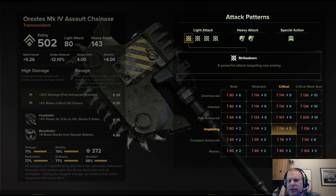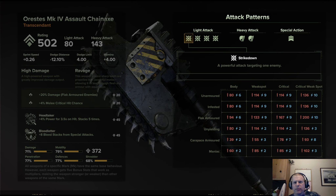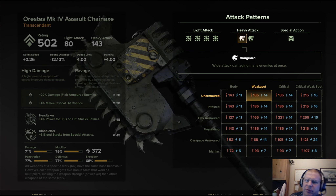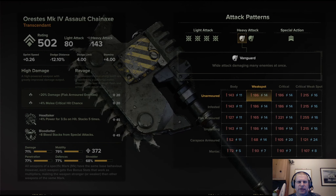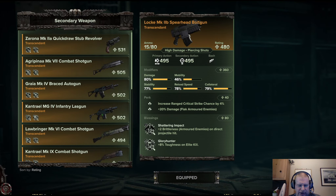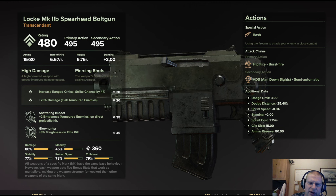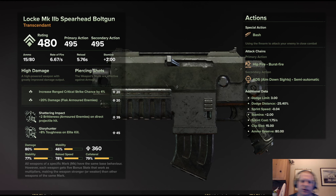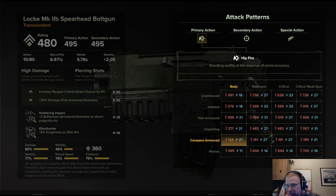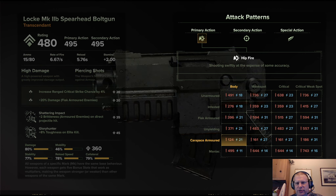The damage on the Chain Axe isn't that high on light attacks, but it's more than enough for weak opponents. On heavy attacks it gets a bit higher. If you're dealing with single large targets, you want to use light attacks with the rev-up effect. The Bolt Gun is pretty amazing — very, very high damage. My particular model has increased damage, increased critical strike, increased flak armor damage, shattering impact, and then it increases toughness on an elite kill. Even on regular full-auto fire the damage numbers are very high, though it has a lot of kick and will drift off target if you don't control it.